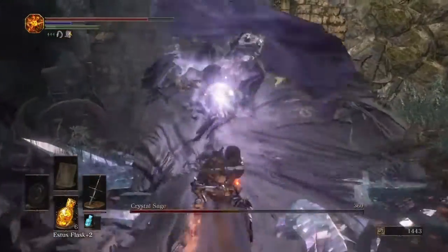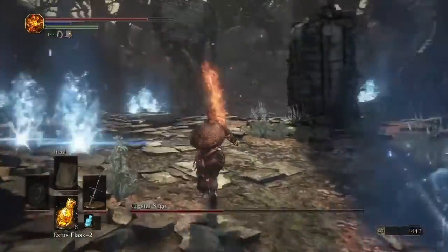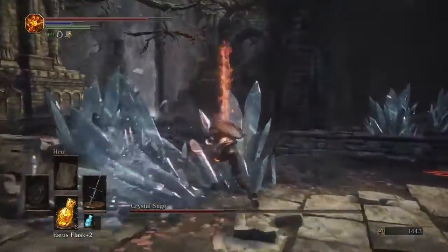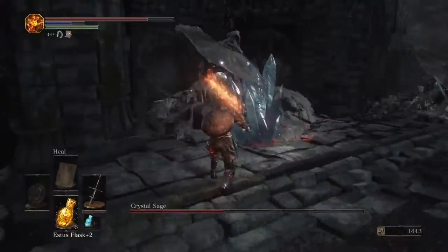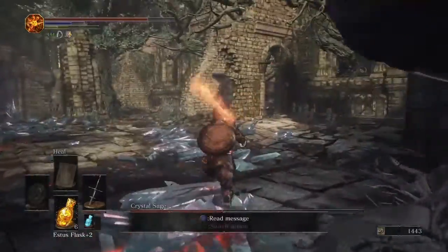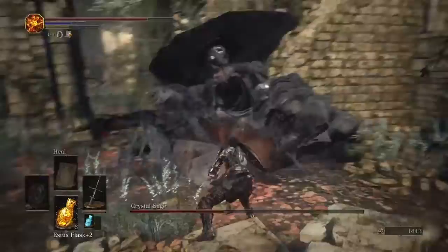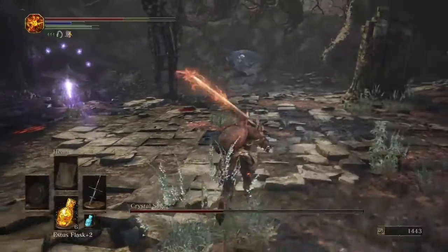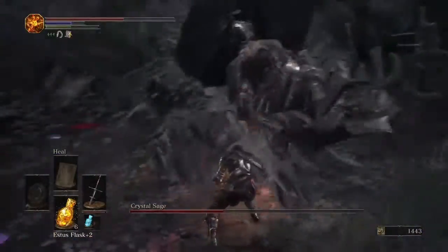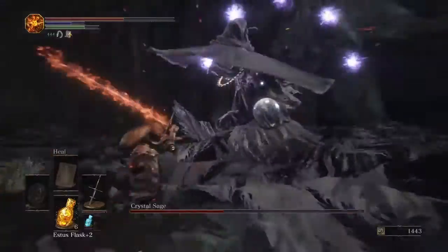At phase 2, he'll spawn these guys and the music will change. If you break these crystals, I'm pretty sure they won't spawn there — or there's a reduced chance of them spawning. You'll know they're clones by their blue crystal magic. Just take care of all of them and then proceed on to the Crystal Sage himself.